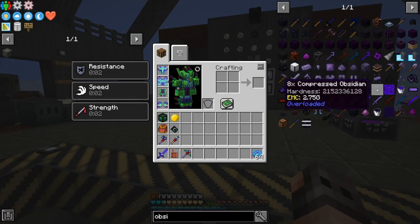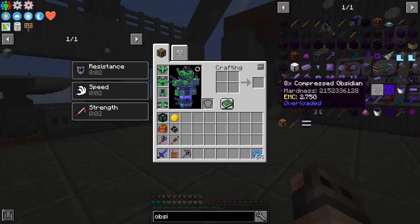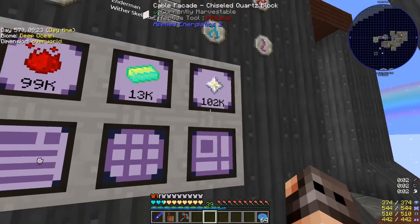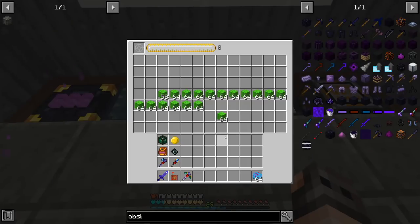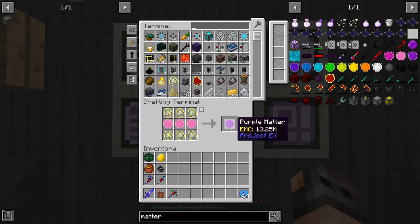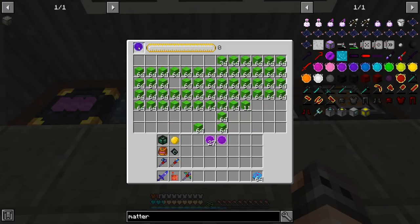I also figured out there is something called 8x compressed obsidian which gives you 2.7 billion EMC — maybe that's something we need to look into. Another eureka moment: I don't have to just wait for nether stars — I have 200,000 terra steel ingots and that gives a lot of EMC. So we're going to dupe a lot of pink matters and see how far we can go. We already had pink, now we can make purple — that's a quest — and obviously we'll duplicate the purple to make violet.